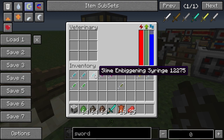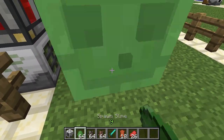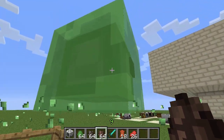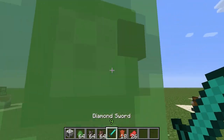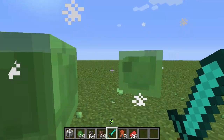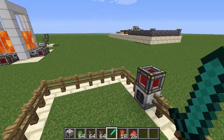Finally I've got a slime enlargement syringe. As you can see, it turned into a massive mega slime because the slime enlargement syringe was applied to it. That's basically what that syringe does — it turns slimes into bigger slimes.